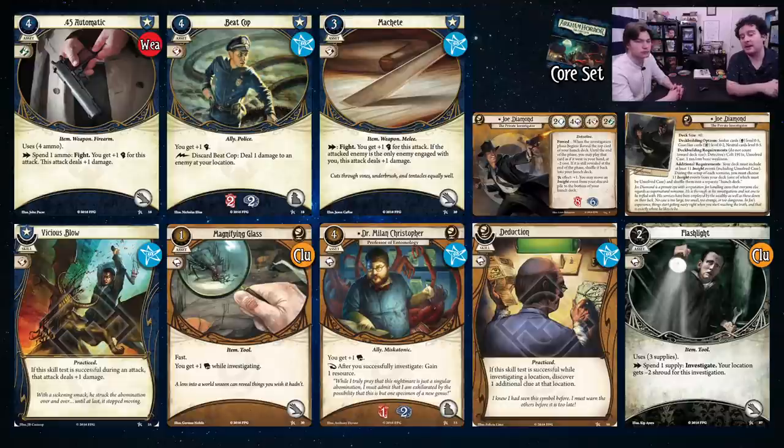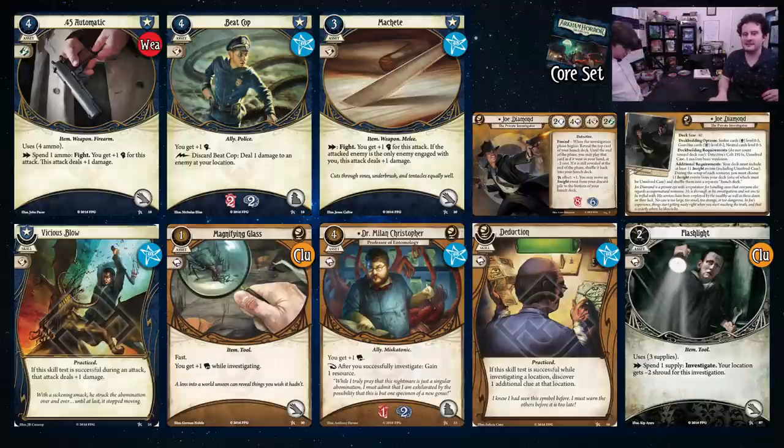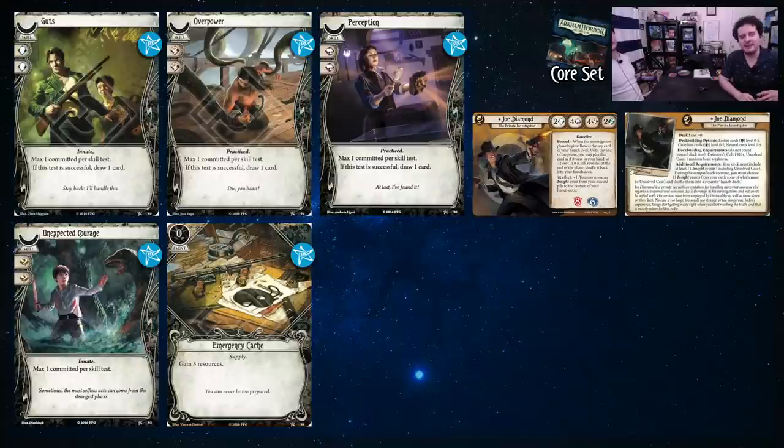If you're playing two players, Joe is a great fighter because when there are no enemies, he can still get clues. For skills: Guts is good because it gets you up to four Willpower, and the game is going to challenge your Willpower — it's one of your defensive stats where you're weak. Getting up to four means you probably won't get wrecked by the deck. Perception and Overpower are both really great, and Practiced skills.